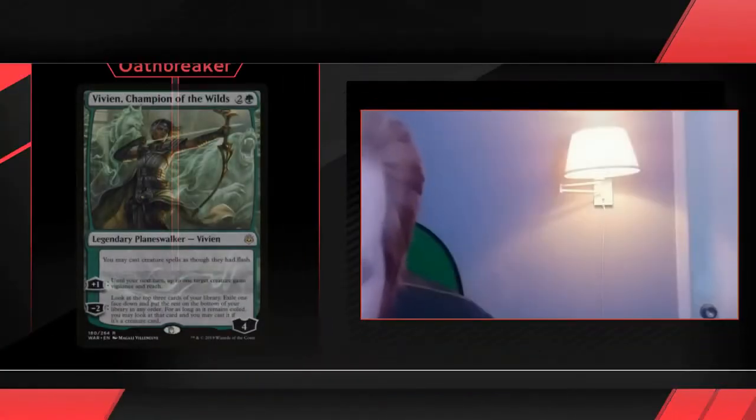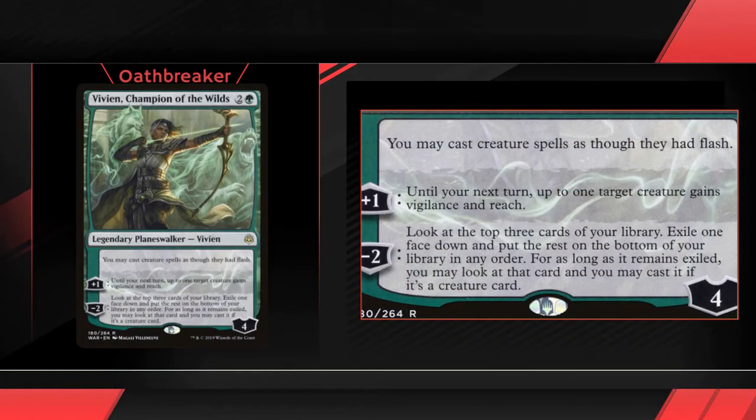Today's Oathbreaker is Vivien, Champion of the Wild. She costs 2 and a green and is a 4 loyalty Planeswalker. She gives all of your creature spells flash, which is something we're going to abuse.